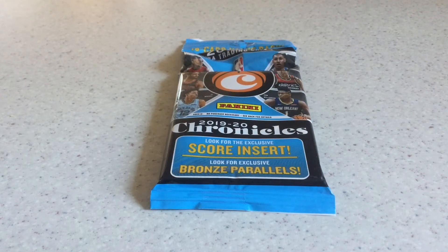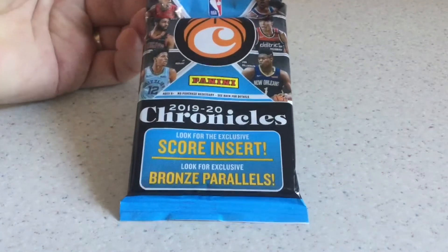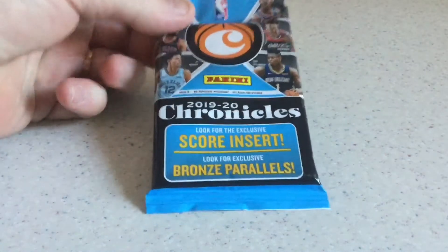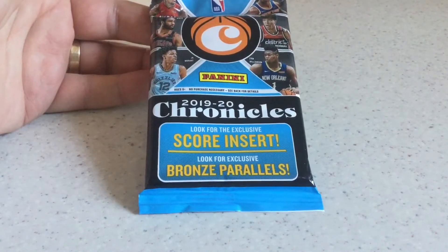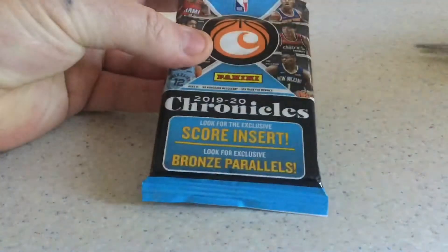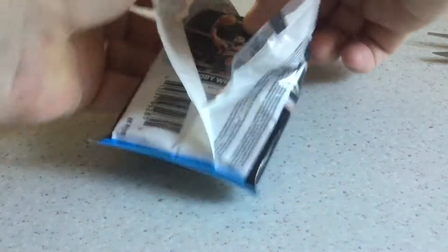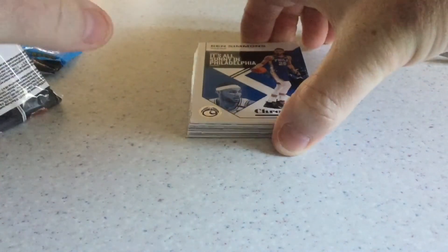G'day guys, welcome back to Richo's box breaks. Today I'm gonna break another Chronicles 2019-20 fat pack. We're looking for the score inserts, the rookie Zion, or Ja would be nice. Those are the variants that differ in this product. It's a retail product — 15 cards per pack, lots of rookies, lots of variants. Let's get straight into it.